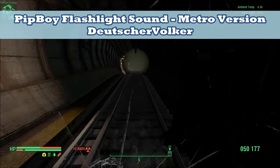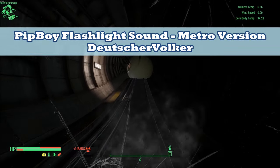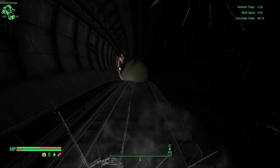In addition, you may want to add a touch of Metro with the Pip-Boy Flashlight Sound Metro version, which replaces the flashlight activation sound with the one from Metro.